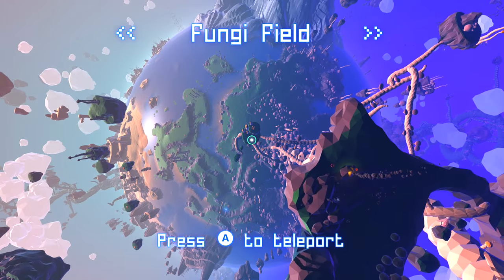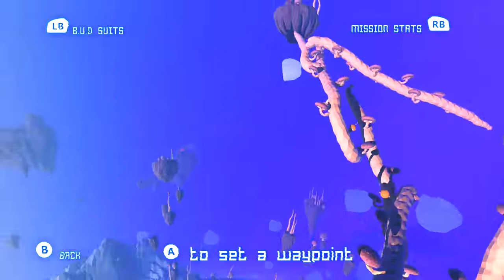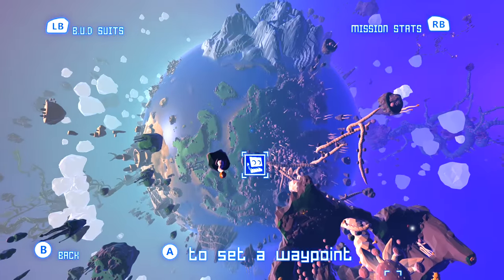The three achievements are: Along for the Ride, which is for completing a challenge while holding a critter; Happy Landing, which is for blasting a critter 100 meters; and Bud Friend, which is for taking a critter to the moon.